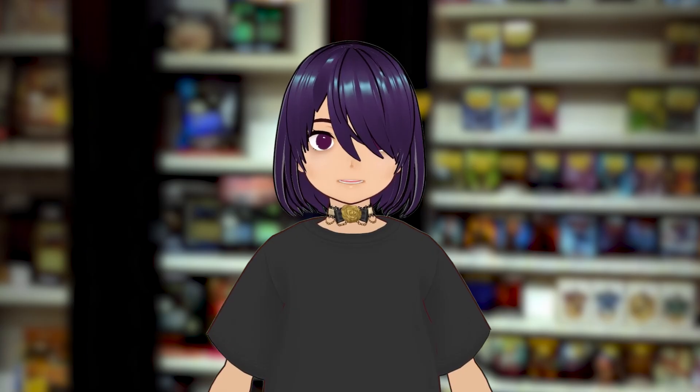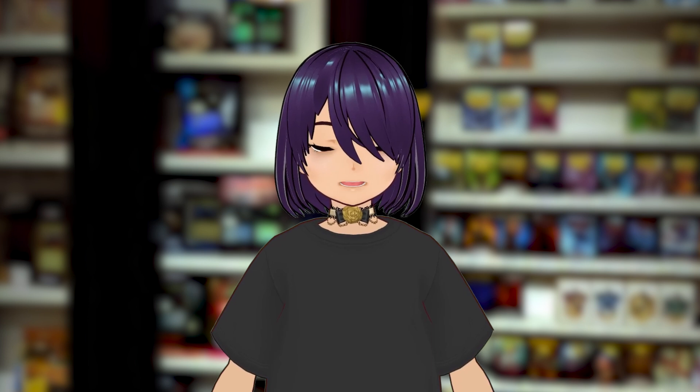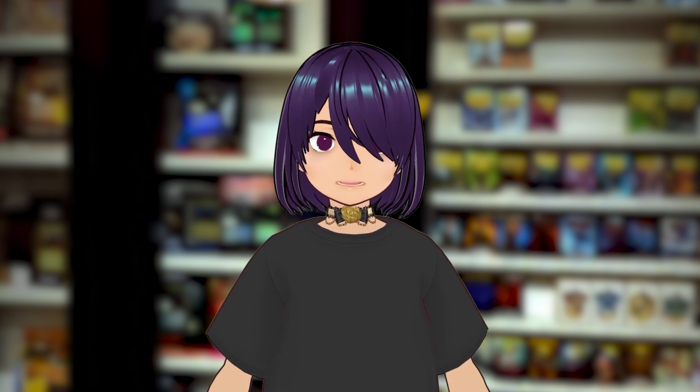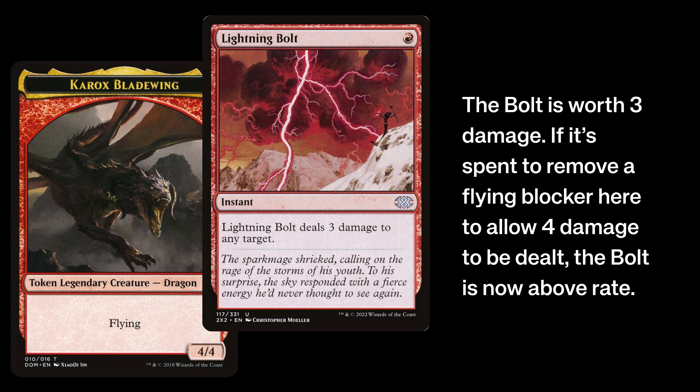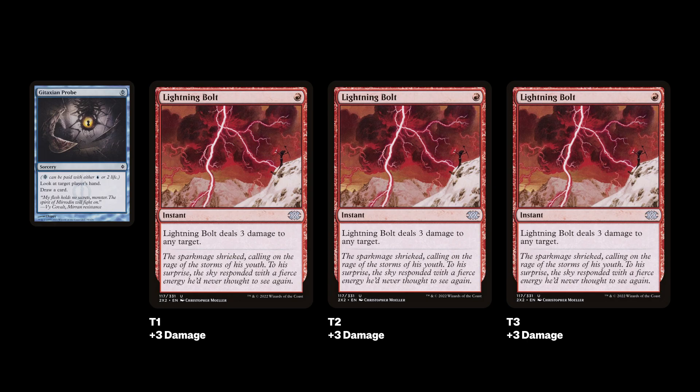If you know about the old Philosophy of Fire article, decks on the beatdown can place evaluations on their creatures to know how many bolts' worth of damage they are. If removing a creature allows you to get another click in, then that direct damage spell was actually positive on its effect. If we apply a similar line of thought, your Gitaxian Probes and counterspells can have that evaluation now as well.